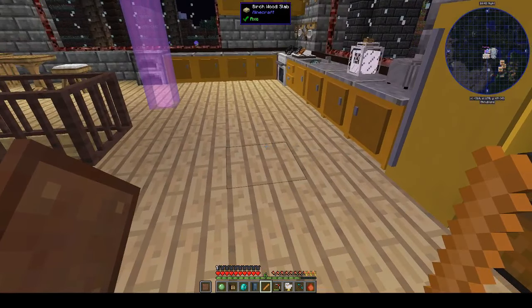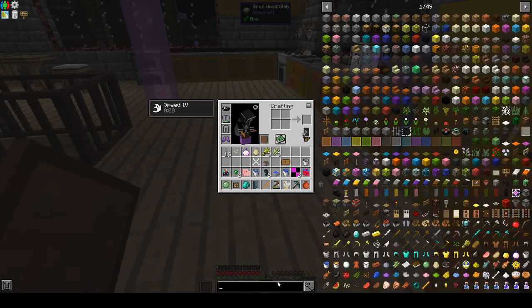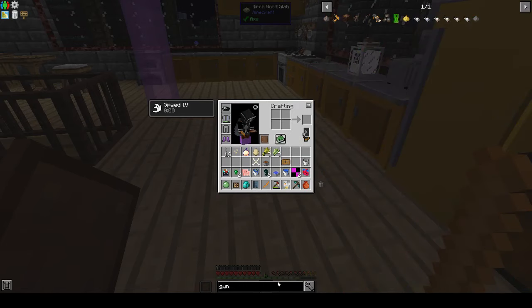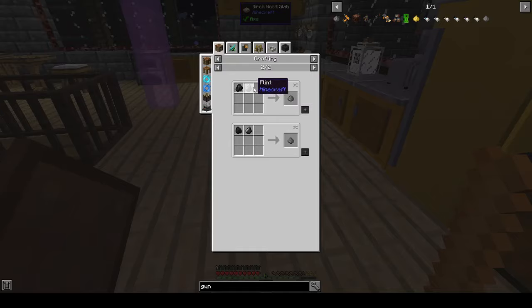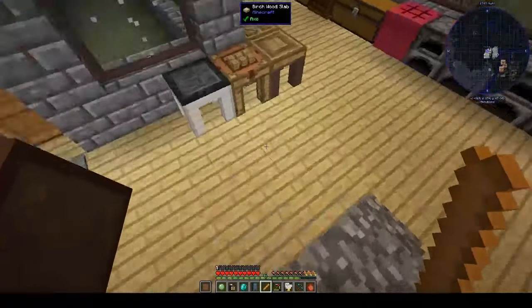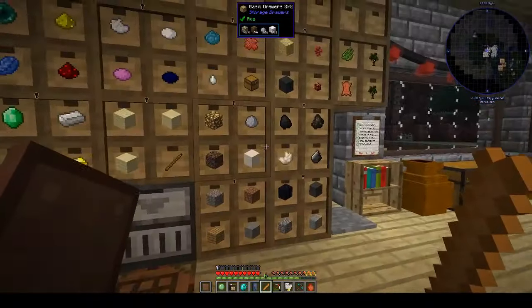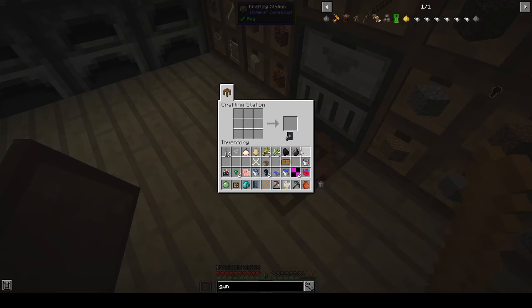Is gunpowder a peaceful recipe? Let me check — sulfur, nitre, unstable soot... charcoal and flint, or coal and flint — we can do that! Coal and flint gives us gunpowder.